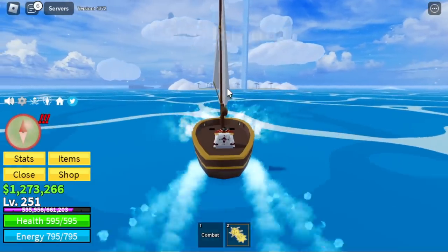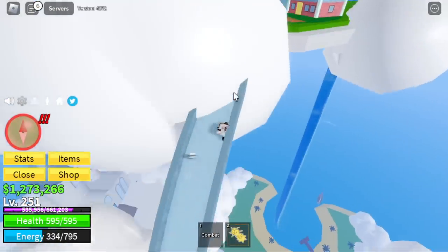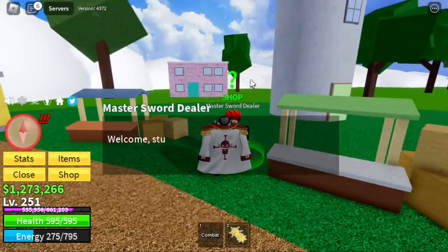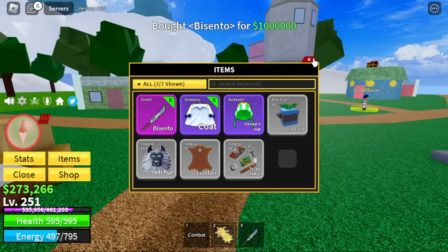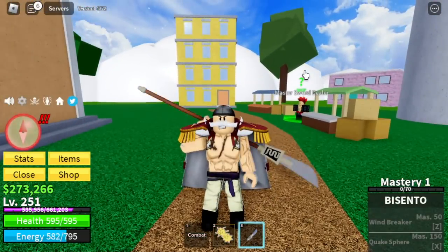So we're gonna head to the Sky Island. No need to go to the upper sky — just on the first island. There you go, and you will find the Master Sword Dealer. Price check — one million bellies for the Bicento. So let's equip this one. And finally guys, we now look like Whitebeard.